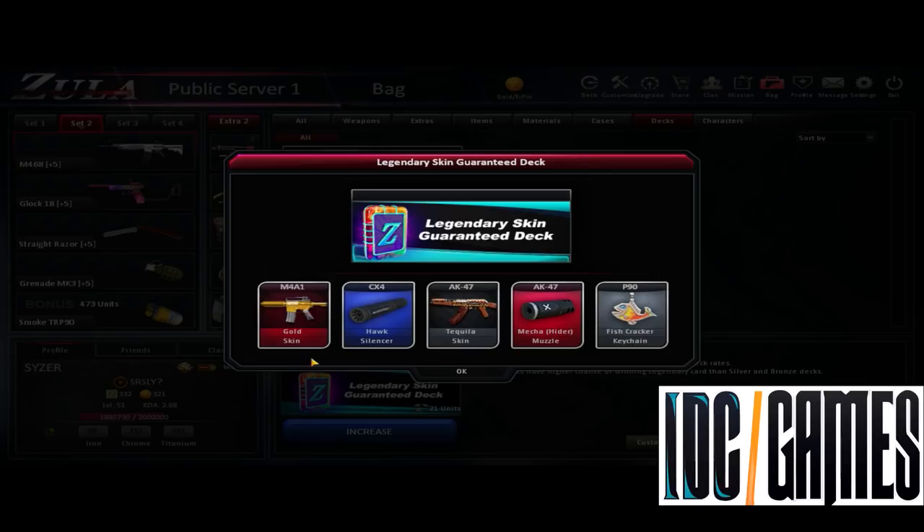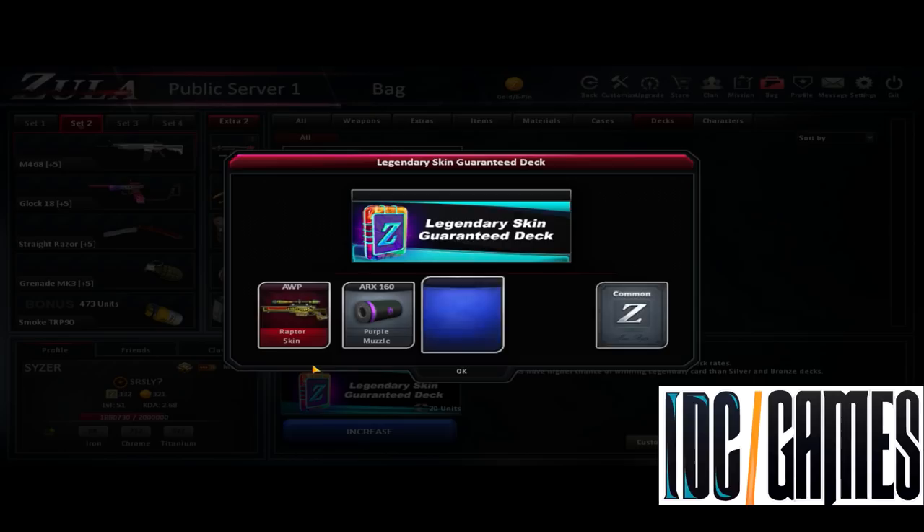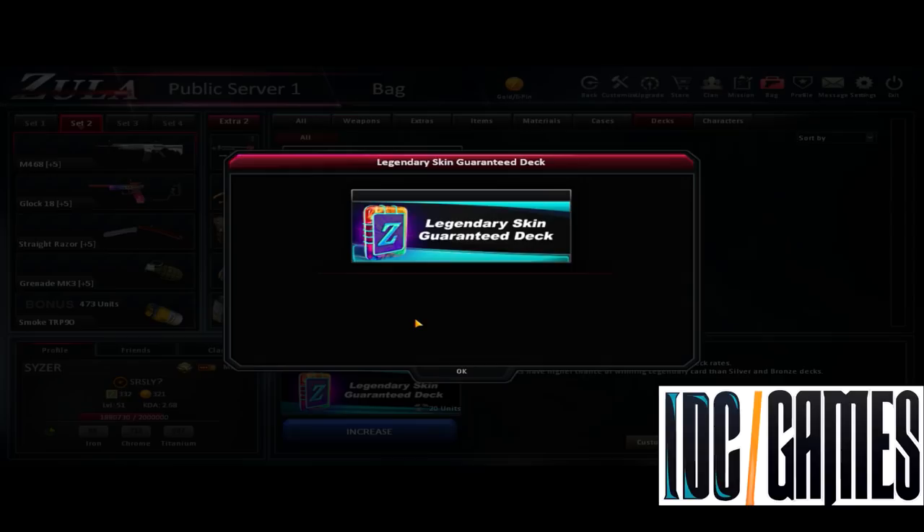AVP Raptor skin, very good, but I don't like AVP, I don't like scope. Fat Nightmare, it's good, but I prefer M468.